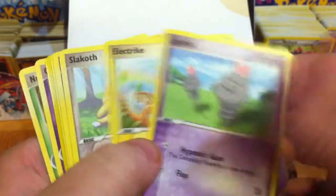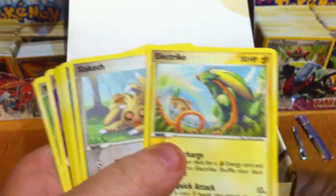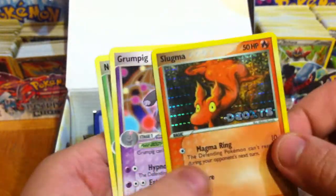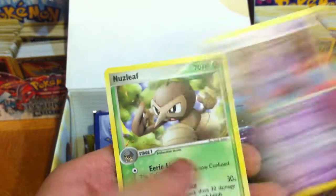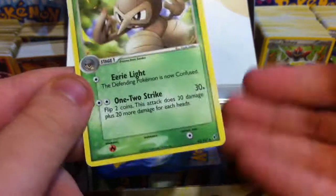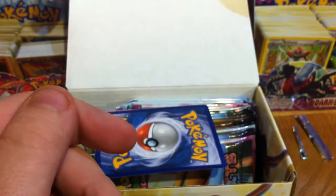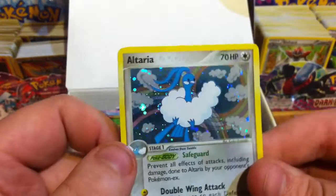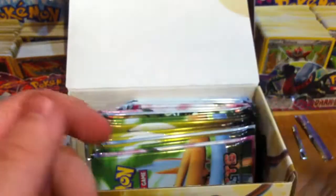We've got another Spoink, Electrike, Slakoth, Staryu, Nincada, Reverse Lunatone again, a Grumpig — that's new — and a Nuzleaf. Is this 107 cards? That's an average sized set. I feel like I shouldn't be getting this many repeats. My Rare is another Alteria holo.